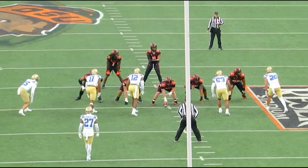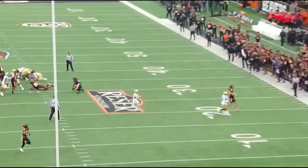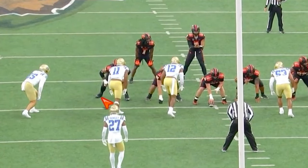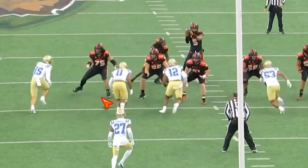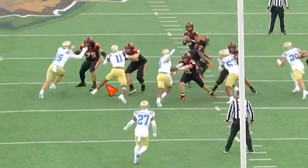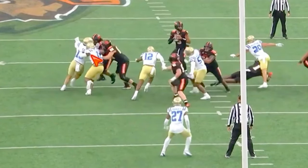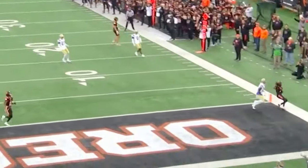Next play — largely inconsequential as the ball comes out quick. Fuaga shows quick, patient feet — not oversetting. Laitulatu tries to work power inside, but Fuaga absorbs it with his hands inside. Nice rep for Fuaga.